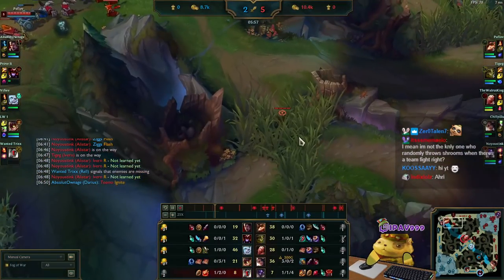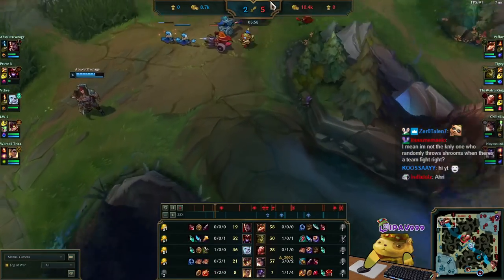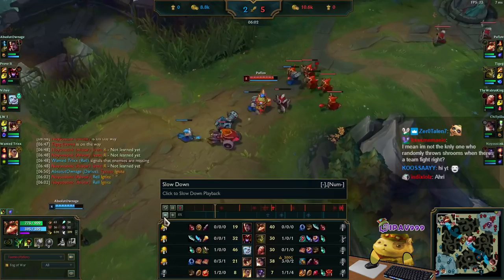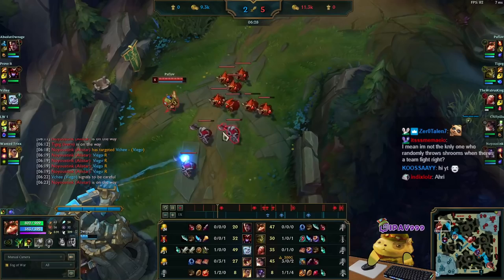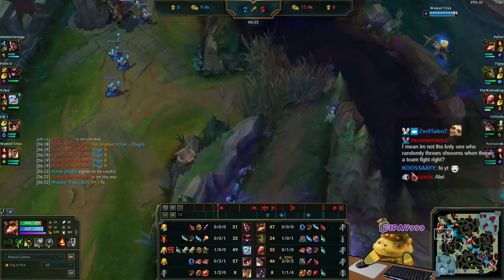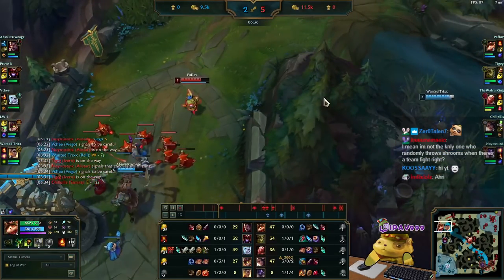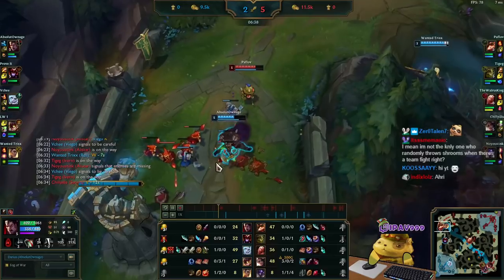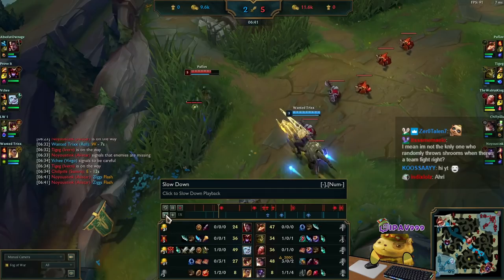I placed a control ward when I came back to top, but I don't have a ward on the other side — that one is Darius's ward. So I pushed all the way. I had no idea if Rell was around top or not. She may not come since she doesn't have crowd control — but Rell does have crowd control, so it's a little bit dangerous. He misses the grab. I proc my Phase Rush through Darius, so I'm really fast.